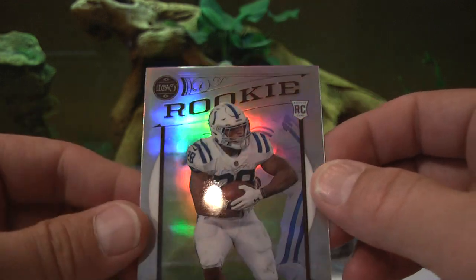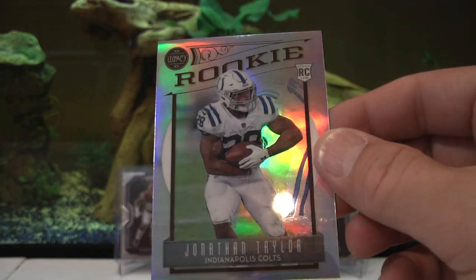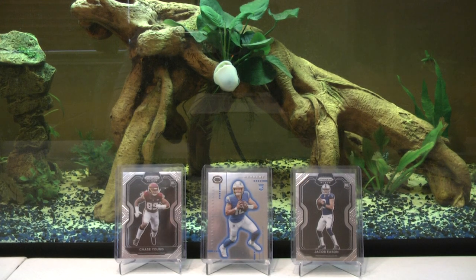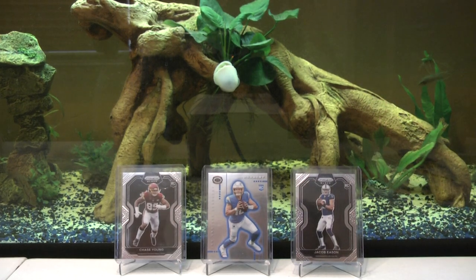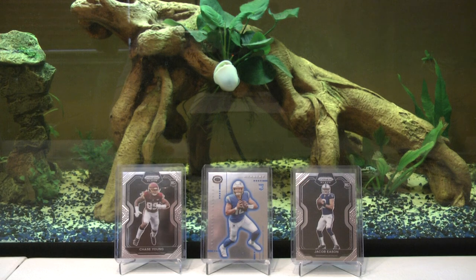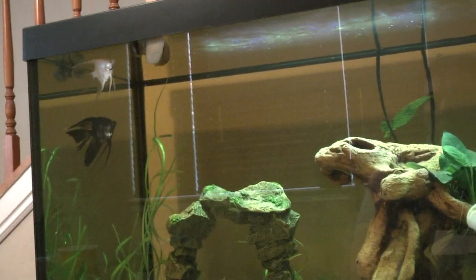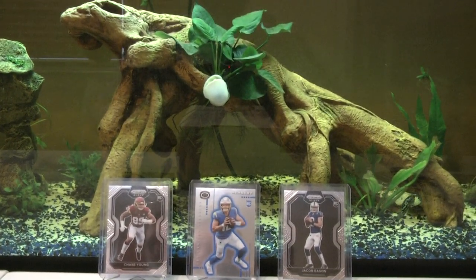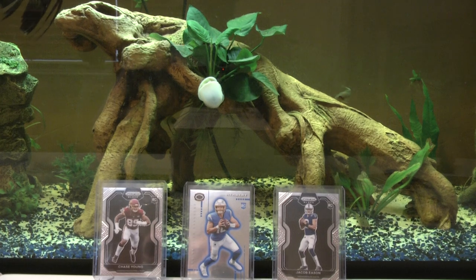Solid box. Nothing crazy — we got a couple of Herberts, a Burrow that was damaged. Our Legacy Optichrome Prism is a Jonathan Taylor — solid card. Our two Panini Prism Blacks were Chase Young the number two draft pick and Jacob Eason, who's been hot lately because he might start for an injured Carson Wentz — but probably just gonna start week one. Thanks for watching Far North Hobby! Like, comment, subscribe for your chance to win. That's a snail on the glass — I have a few of them in there. We're having another giveaway coming up soon — I'm gonna give away a few boxes of cards. Thanks for watching, bye!